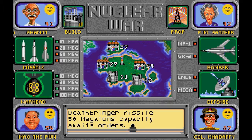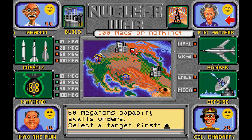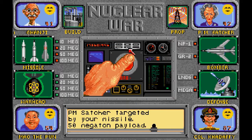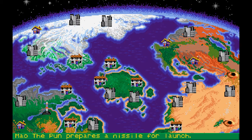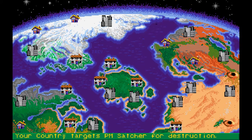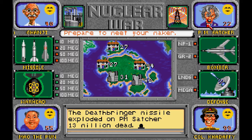Now we have a missile ready. Who should we try to kill? It has a capacity of 50 megatons, so we could use any of these lower grade bombs, but probably wiser to use the highest load available. I think we're going to attack PM Satcher first. Off the missile goes. Gandhi fires at Gaddafi; Mao readies his missile; Satcher builds more stuff; Mao nukes Gaddafi. Our missile kills — that's 13 megatons. She didn't like that — you can probably tell from her expression. Gaddafi loved that, by the way.